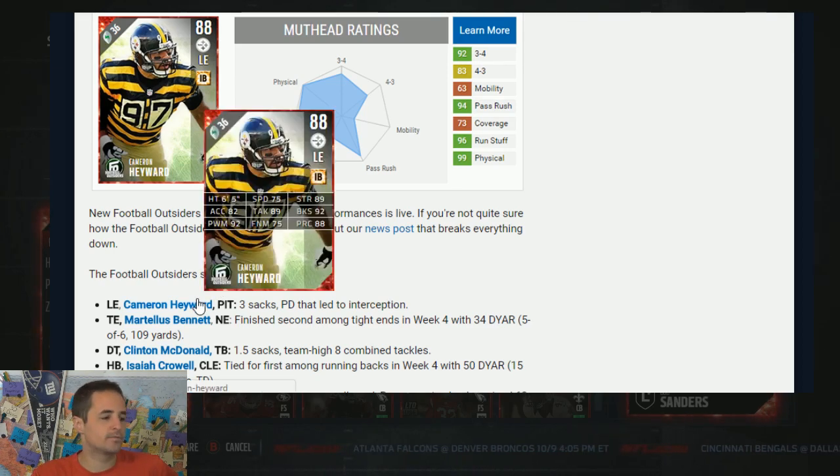Cameron Hayward is the newest football outsider. 89 strength, 92 block shed, 92 power move. Those three items right there means he's going to stop the run and rush the passer. 82 accel. I've always loved Cam Hayward. This item is trending right in that fashion.